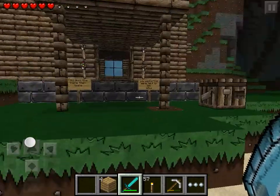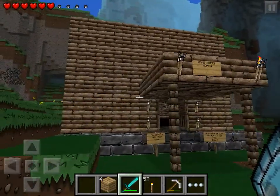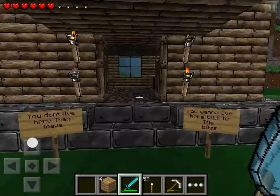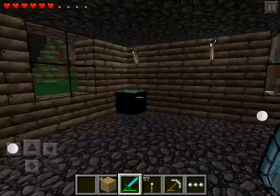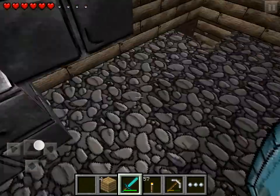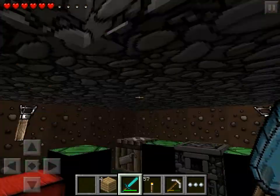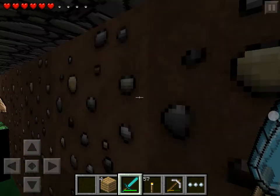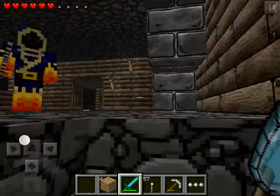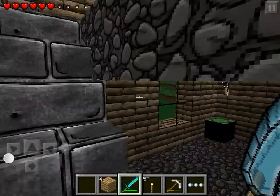Let's start with a little tour. This is our house that we built — we're probably going to destroy it later and build a better one because it's not that great. It's a small little space, underground is where other people live, and upstairs is where I stay just to get through the night. This chest is empty.